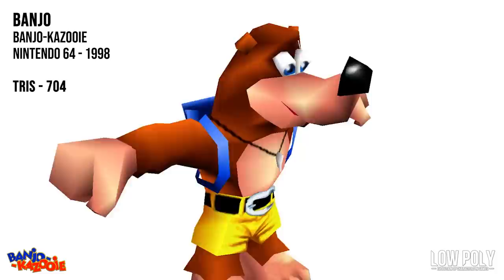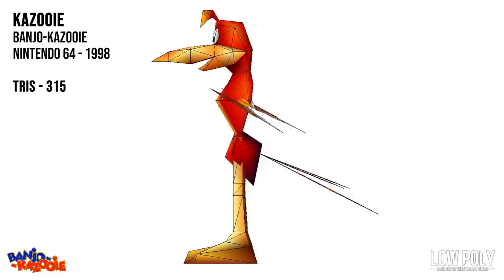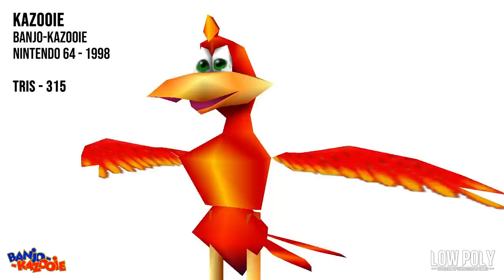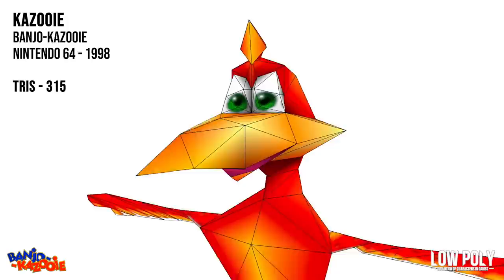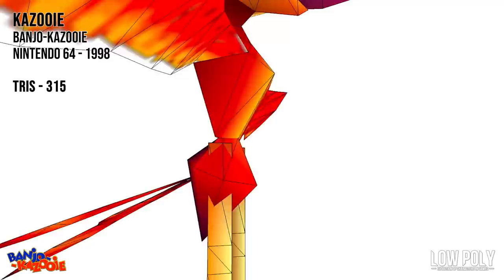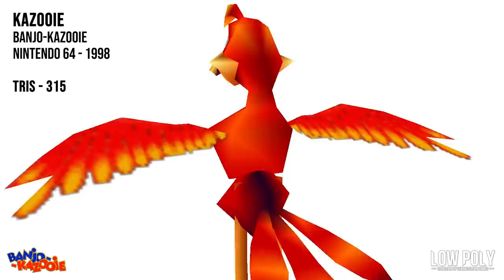So that's Banjo by himself — let's take a look at Kazooie. Kazooie by herself is 315 tries, and this presents a kind of strange case because in the original game, Kazooie's never really by herself — that's more of a Banjo-Tooie thing. So what I present here is a Frankenstein mashup of the top half and bottom half of Kazooie put together. Much like Banjo's model, Kazooie's head is basically fully modeled, beak and all. The eyes are actually spherical, not just a texture slapped on a flat surface, and Kazooie's head feathers are actually modeled also. You'll have to ignore the extreme supermodel waist — that's just how the top and bottom half fit together.